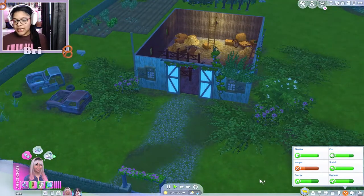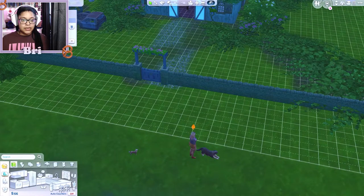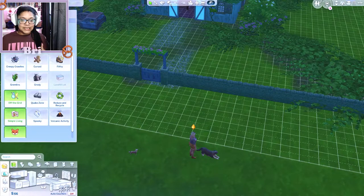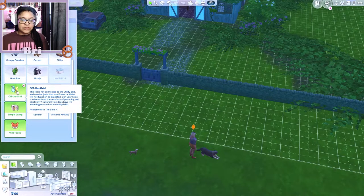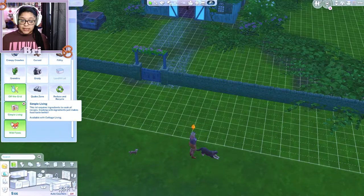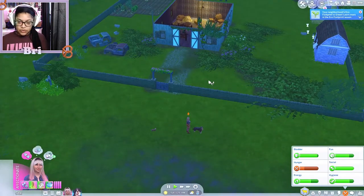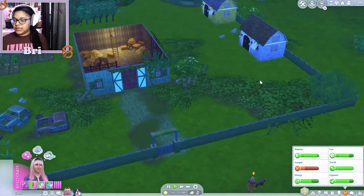We are on a lot that has these lot traits: great soil, natural well, and geothermal — but it also has Off the Grid, so it's not connected to the utility grid. Most objects that use power or water will not function as expected. We also have Simple Living, which she already had, and now we have Wild Foxes. Our eco footprint is good, which is good to know.